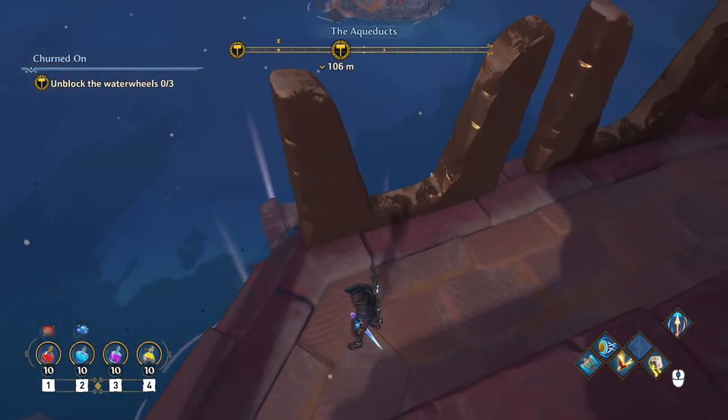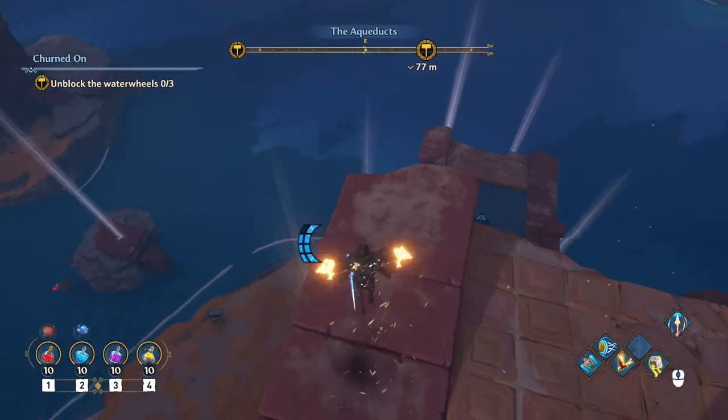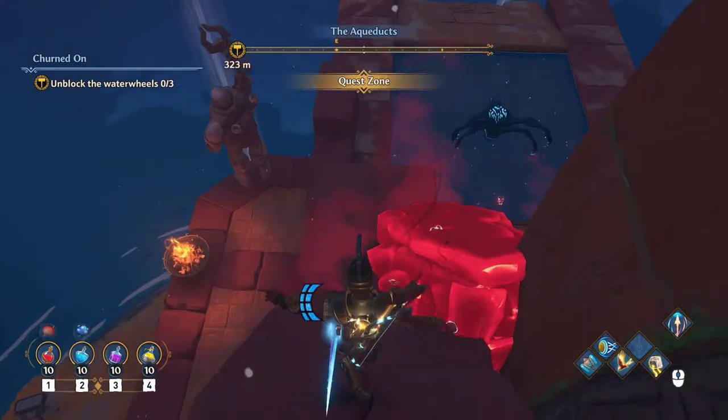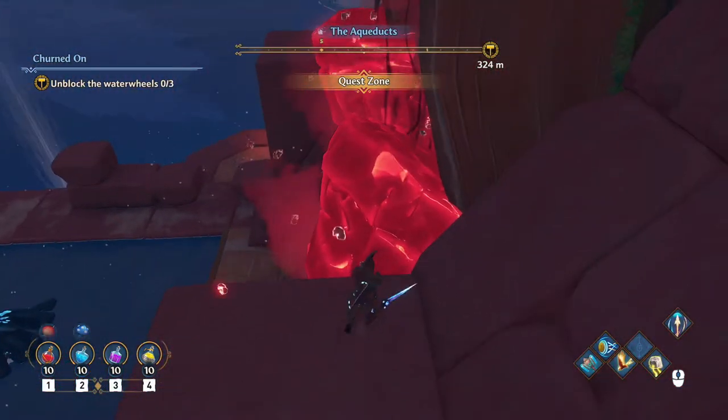Once I turn around we can actually do this one without fighting anyone, so we're just going to hop down. Double jump at the bottom so you don't take damage. Then hop straight down and you can unblock it from this side first by destroying the red crystals.